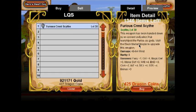The damage is 48 to 64 without upgrading and has a lot of bonuses. It's 425 Dragon Coins. I had to actually sell my baby Splashy just so I could afford this.